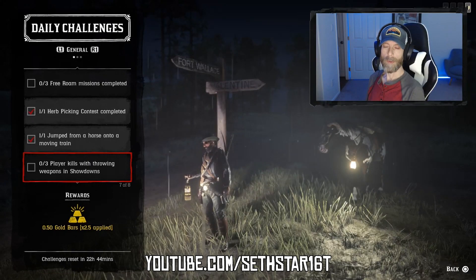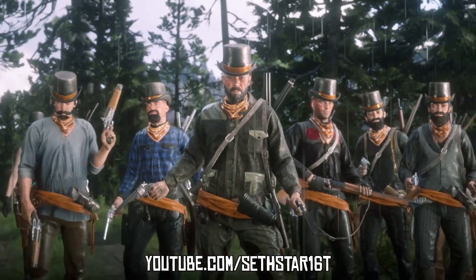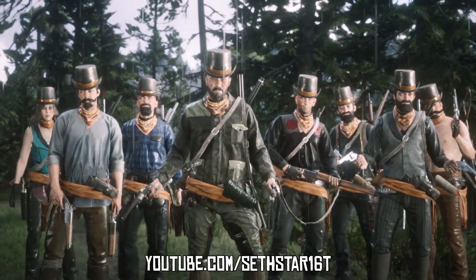Number 6: Player kills with throwing weapons in showdowns. Jump into a showdown and get three kills with something like throwing knives, tomahawks, and of course, dynamite.